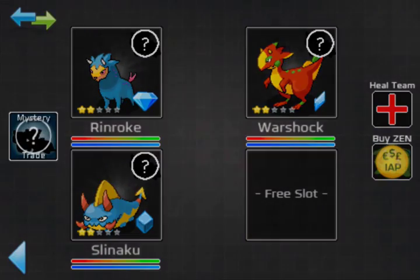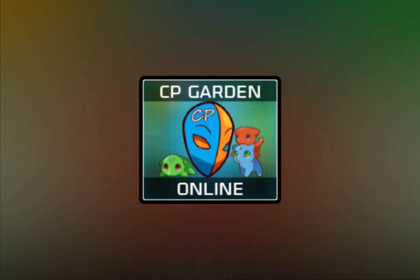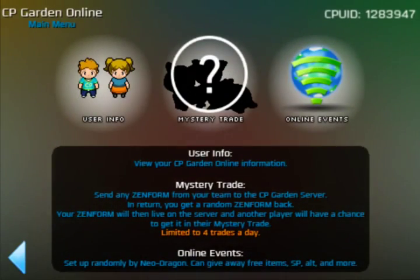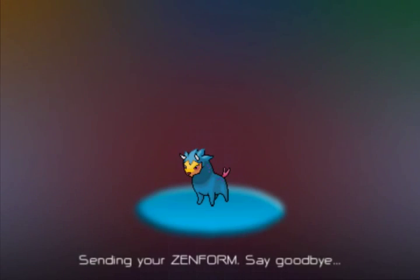Now I'm going to send these Zenforms back into the mystery trade. You access the CP Garden by hitting the button on the left-hand side. You really need to get into this feature — it's really cool, you literally just tap and it sets up your account automatically. You can also go into your profile and user info to see your stats, and it'll show you how to validate yourself if you haven't already. I'll put links below for validating. After watching this video you'll have a chance of getting these evolved Zenforms in the mystery trade — hopefully I'll keep whatever I get back and make this a series.